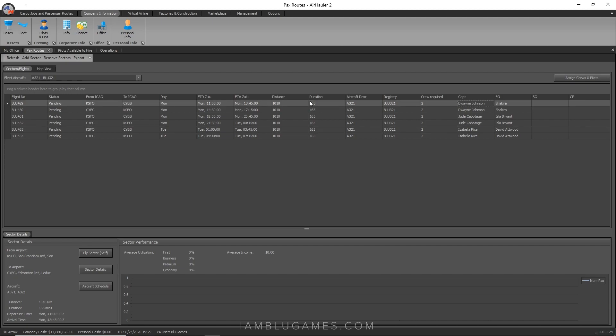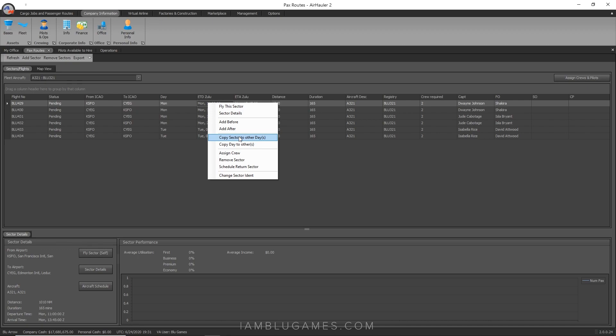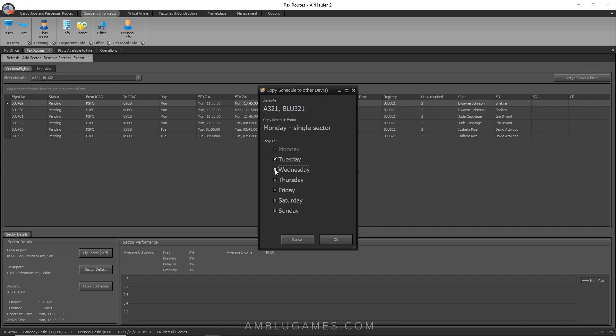At eight hours a day, the flight is 165 minutes — just under three hours — so about four hours with turnaround, which fits perfectly. We now have Monday planned with six pilots ready to fly the A321 from San Francisco to Edmonton. Right-click on Monday, go to 'Copy Sector to Other Days' — not 'Copy Day to Others' — select Tuesday, Wednesday, Thursday, Friday, and Saturday. I don't fly on Sundays. Hit OK.